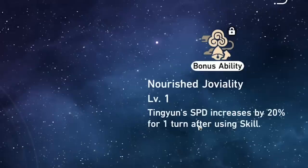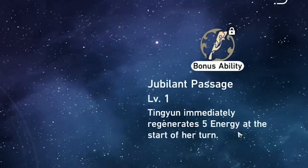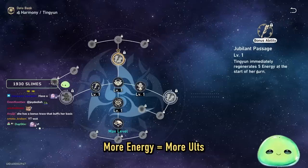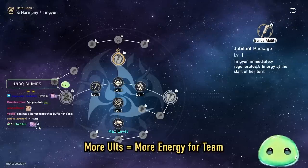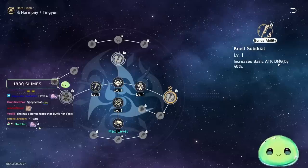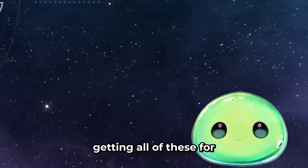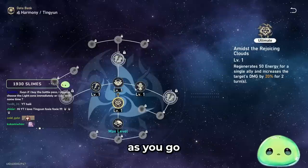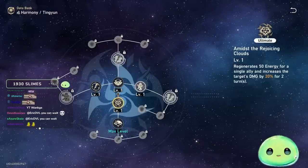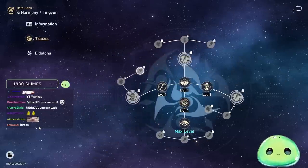There are other traces that are really good. Tingyun's speed increases by 20% for one turn upon using her skill. Immediately regenerating energy at the start of her turn is also great, because more energy means more ultimates, and more ultimates means more energy for your entire team on whoever you choose. Basic attack damage increased by 40% as well. Tingyun is one of the characters I'd recommend getting all traces for and leveling them up. Her traces are pretty stacked overall, but if funds are limited, prioritize ultimate and skill first.